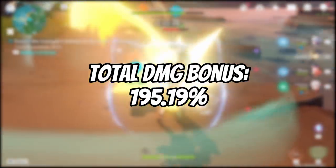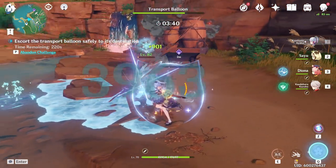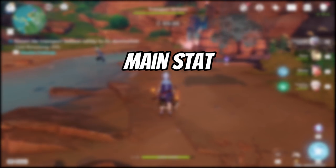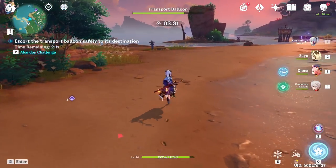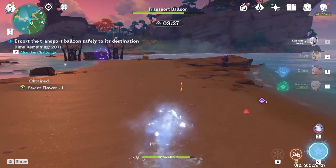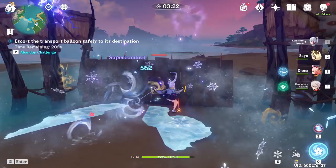This ends up being 195.19% for this setup. The Raiden Shogun's attack value ends up being 2,174 after the attack bonuses from our main stat, the Engulfing Lightning passive, and substats. I'm not going to go through that for every single setup as it would take too long — this is just an example to give you an idea of where all these bonuses are coming from and how I'm keeping track of everything. So let's first take a look at The Catch.